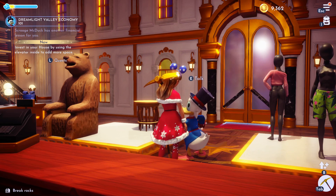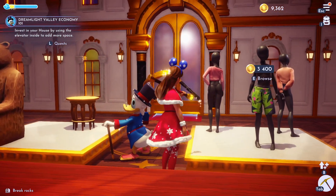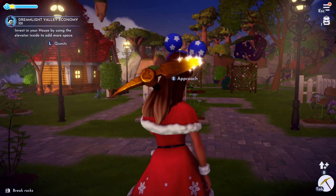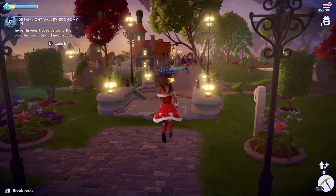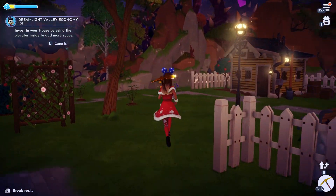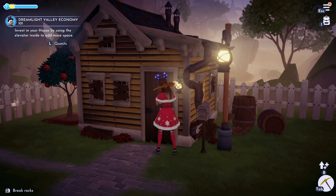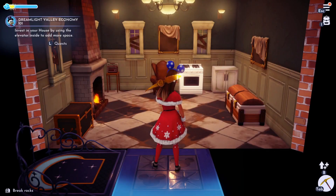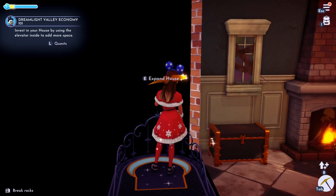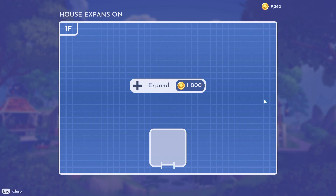Invest in your house by using the elevator inside to add more space. We also have to fix that ratatouille for Remy. Where is my house? The elevator — where does it go? Is that the elevator? Expand house. It costs thousands and I have nine thousand, so okay.